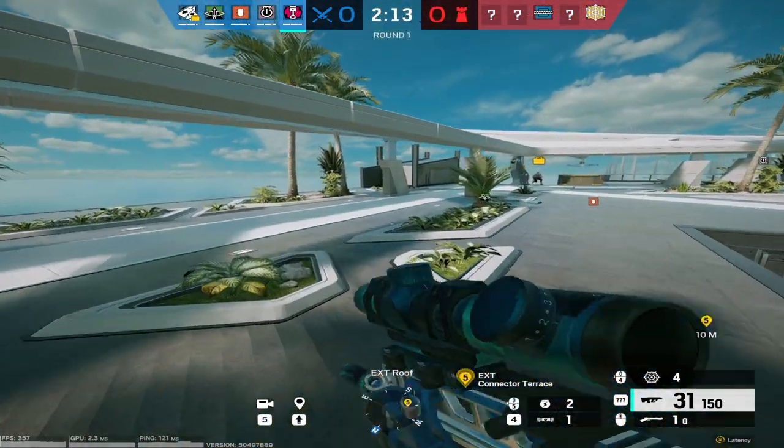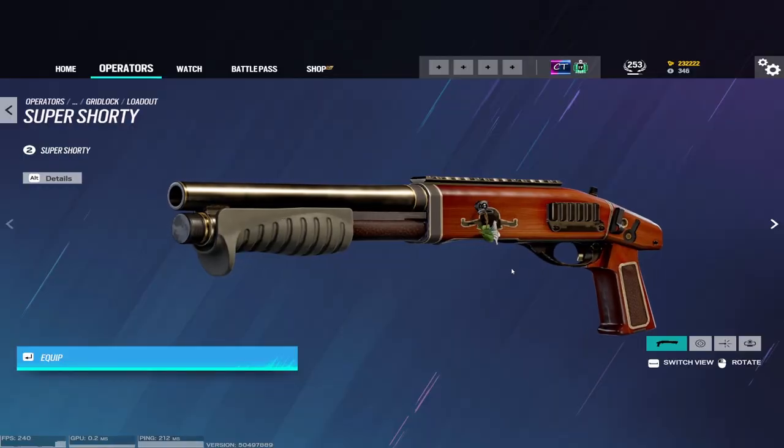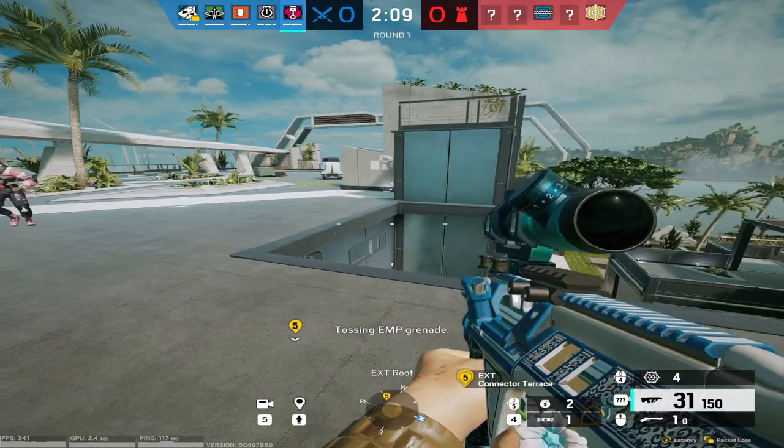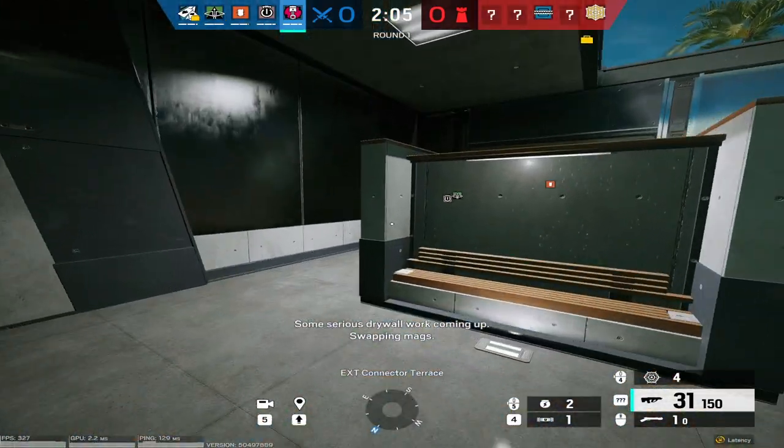Also, if you're not really feeling the Gon-6 and you want to try to Soft Breach, she does come with a Super Shorty Shotgun as a secondary weapon, so you can do Soft Destruction with that as well. But I 100% recommend the Gon-6 because she brings so much utility as is.